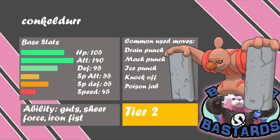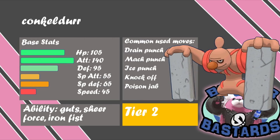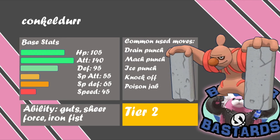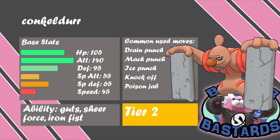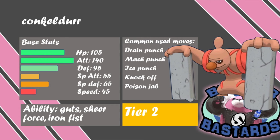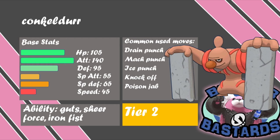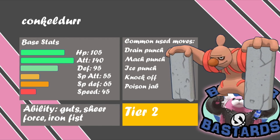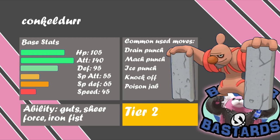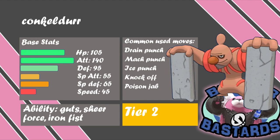Next up we've got Conkeldurr. I really like Conkeldurr — probably because the first Poketuber I watched, Spockles, used to use it a lot. It has a lot of HP, a lot of Attack, and great abilities. Ice Punch, Mach Punch for priority, Knock Off, and Drain Punch just hit incredibly hard, which I definitely like. It's slow but that's fine — give it an Assault Vest or a Figy Berry and it can outlive so many things, thanks to that base HP and Defense. It has all the punching moves plus Knock Off, so that's my second Tier 2 pick.